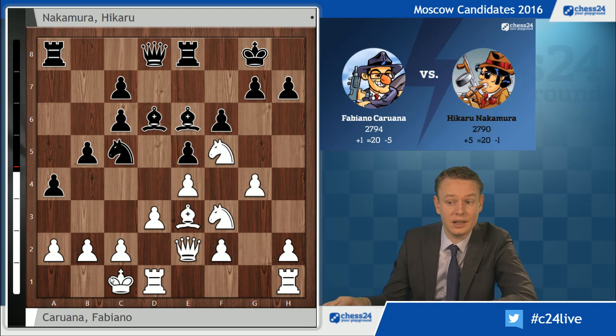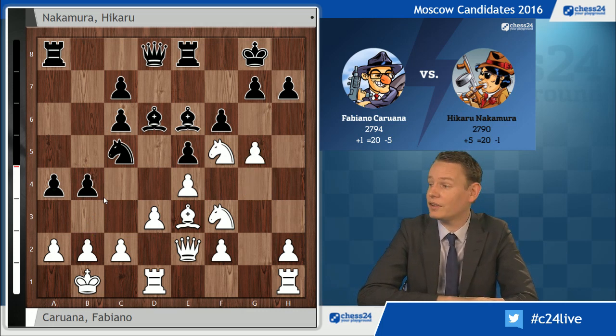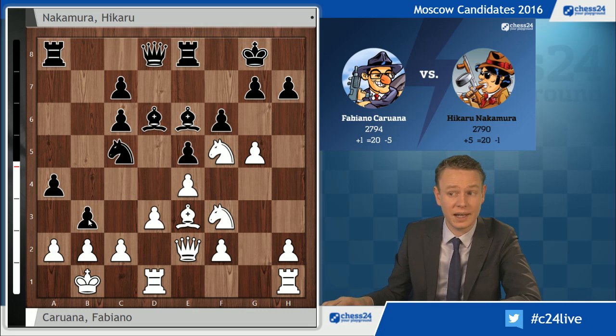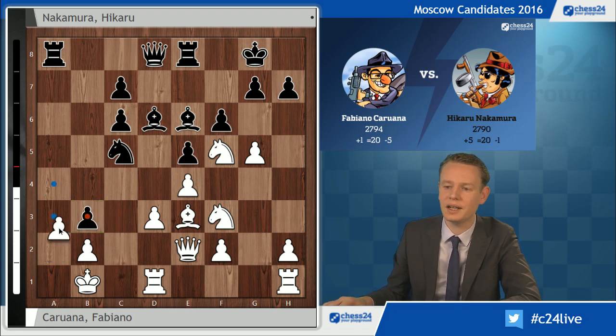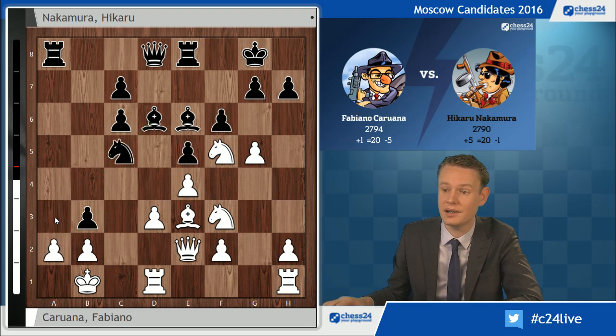Nakamura goes Bb6, targeting the a2 pawn. White should keep that and therefore defends it with Kb1. And he pushes b4, showing his intention to open the queenside immediately by playing b3. a3 normally doesn't accomplish very much because white just goes b3 and keeps the structure closed. Therefore b3 is the way to create some play. Caruana does not bother thinking about defence here — this is a first-come-first-served sort of position, you have to hurry up. He goes g5, intending to open the g-file after Rg1 to threaten gxf6. No prizes for guessing the next black move: b3. But now it's decision time for Fabiano Caruana.